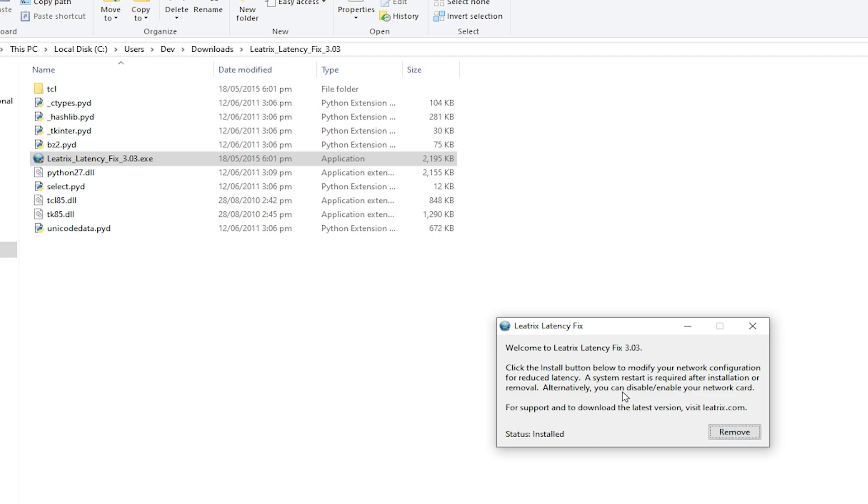Click the install button and you are done. Updated network settings have been applied — now you can close this window. If you want to remove the changes that this program made, you can open the same program and click the remove button and old settings will be back.